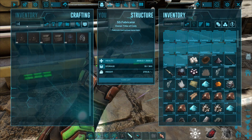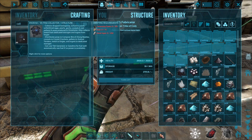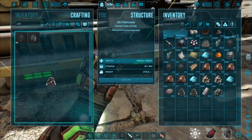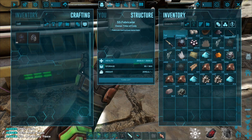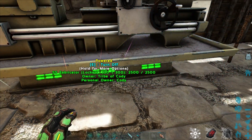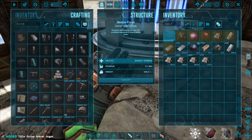Okay, tangents aside — we need cementing paste, hide, and metal to craft this. The metal is all we really need. That should be plenty, so let's go ahead and make the SS item collector.